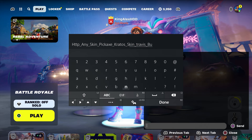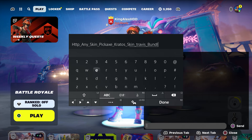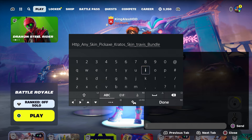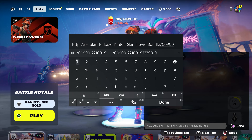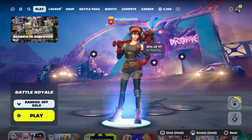Just type in 'bundle' at the end so you can get the pickaxe, the emote, Kratos pickaxe, Travis pickaxe, and their skins. If you guys want to get the Kratos skin, Travis Scott skin, Kratos pickaxe, and all the pickaxes in the item shop, make sure you enter this code, put dash-0-0-9-0-0-1, that's it, press done and send it to your account.